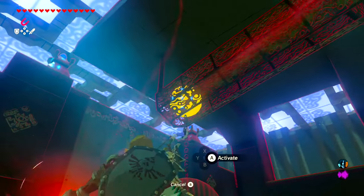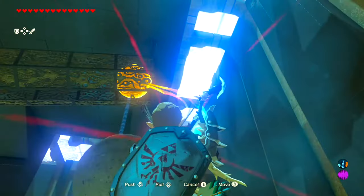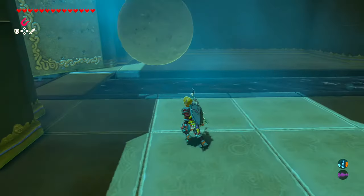For the first puzzle, we need to go ahead and grab the Magnesis and drag the ball all the way up to the top. We'll swing back and then let go — that's what will open up the door for us.